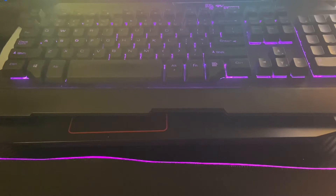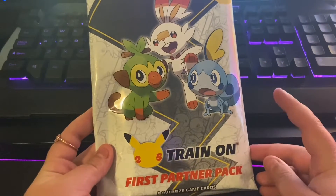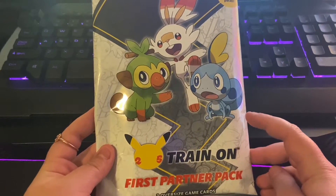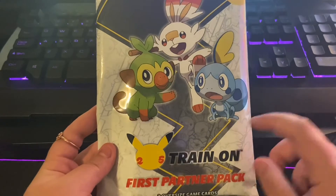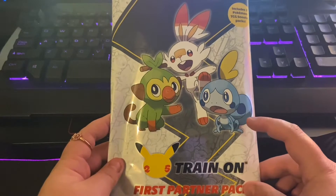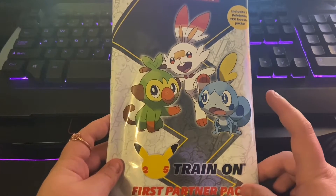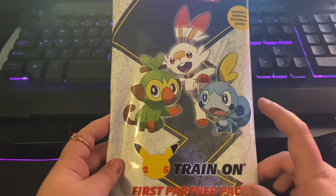Hey guys, every game here, back with a new video. Look what I found — I found a First Partner Pack. This was at an EB Games that I went to the other day. I found this on the display and I was like, yep, I'm buying one of these. Because these actually were supposed to be pre-ordered, and the pre-orders were supposed to come out on Friday. And I was actually quite surprised that I found one in the store as well.